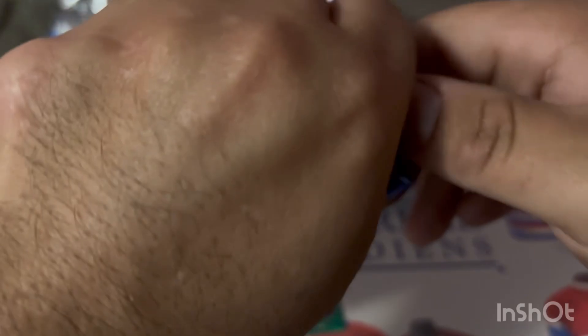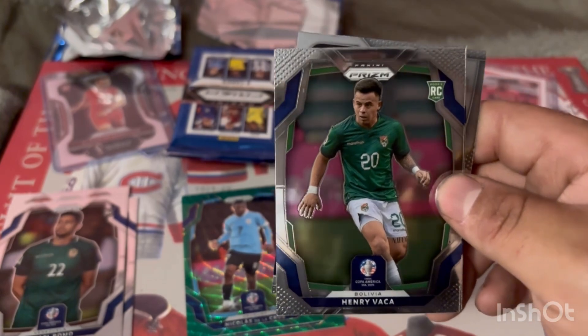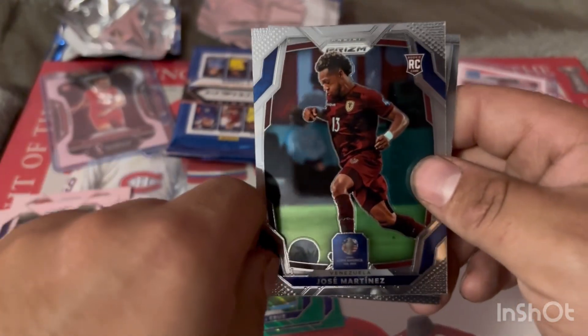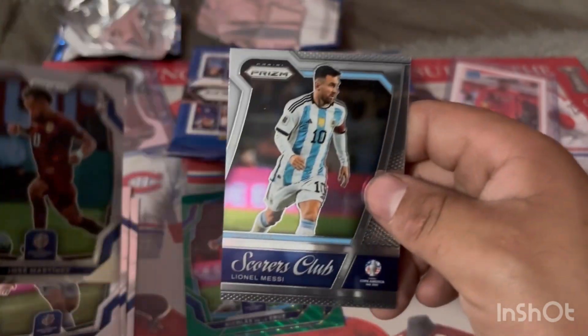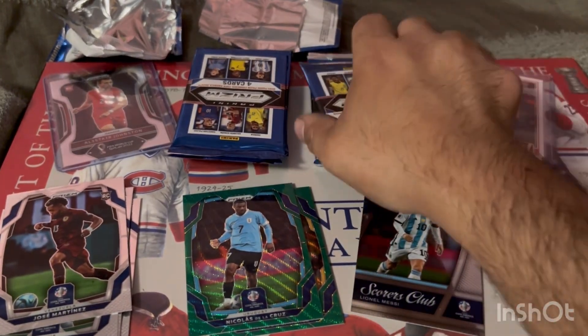Pack two, box one. I don't think we have a de la Cruz base either, so we'll take that for the binder as well. First up, Rodrigo for Brazil — not the Brazilian we're looking for. Henry Vacca rookie card for Bolivia. Yul Martinez rookie card for Venezuela. And a Scores Club insert of Lionel Messi.